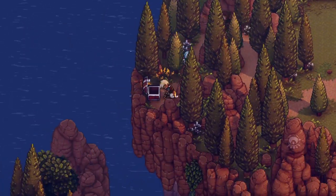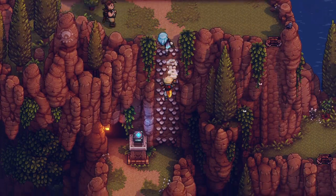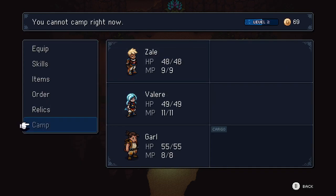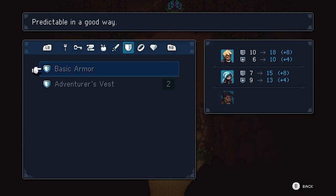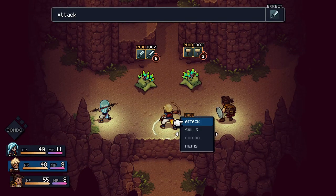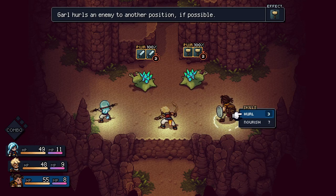This is what I'm talking about — a secret! Basic Armor. Garl, Garl. Let's fight. What skills do you have? Hurl and Nourish? Throw a snack to a friend. Garl hurls an enemy to another position if possible. Interesting, let's try it. Use utility — and it does bonk damage? Cool.